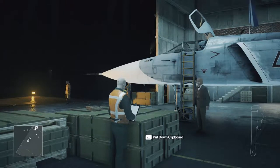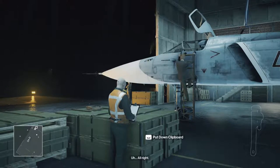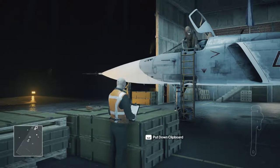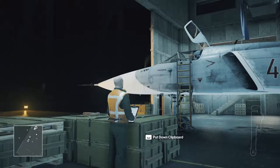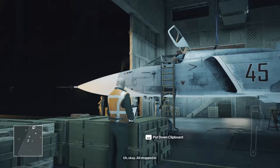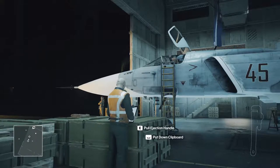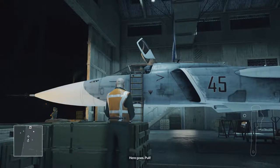Climb in the cockpit, please. All right, easy — one step at a time. Step one: strap yourself in. Okay, I'll strap in. Step two: locate the ejector seat handle. Step three: pull the ejector seat handle. Here we go. Pull.